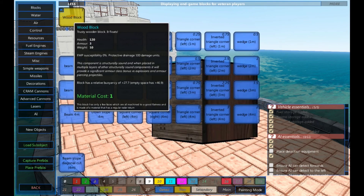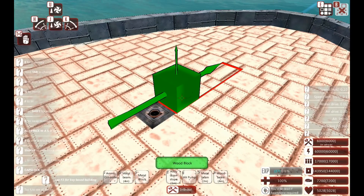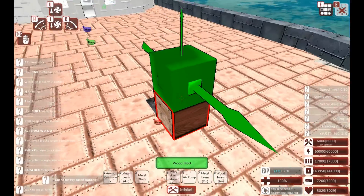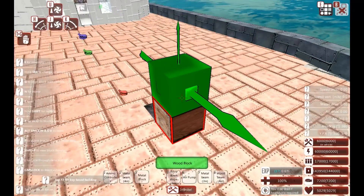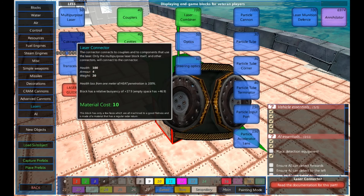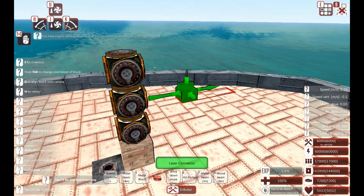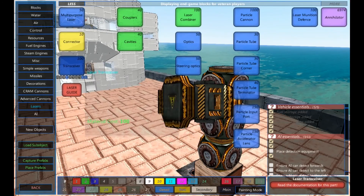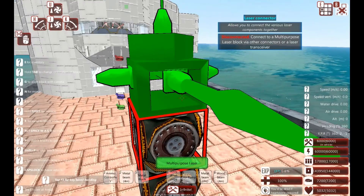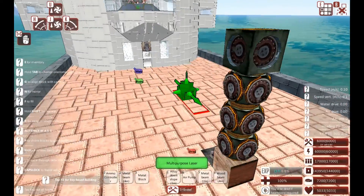The first thing I'm going to do is give myself a bit of a platform to work from. It doesn't have to be very much because I'm not planning on using this much. I've given myself a single platform that gets me over this level. The next thing I'm going to put in is, from the laser section, some connectors. Connectors are always quite useful. And on top of the barrel of the connectors, I'm going to stick a multipurpose laser on the top. Doesn't look like much of a laser, does it?